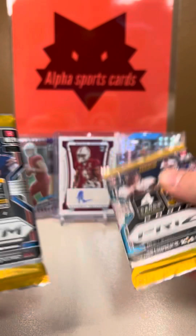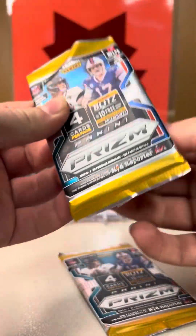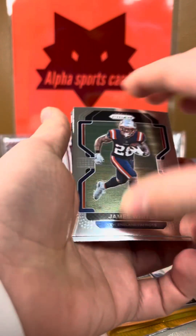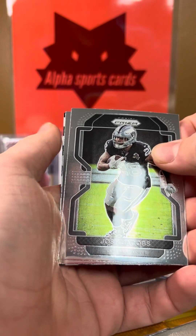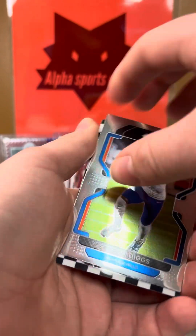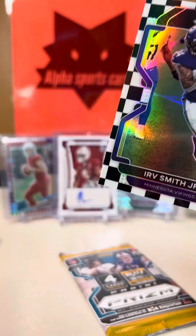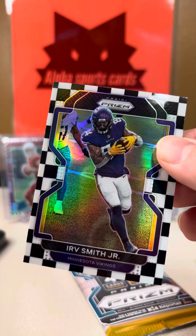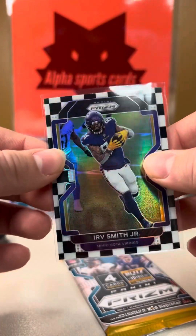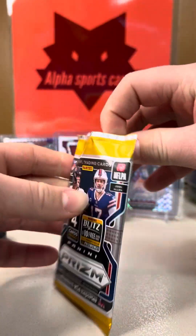These are probably our biggest packs by far — very nice packs, nice and matte. We're looking obviously for T-Law, that's probably the main one. James White, Josh Jacobs. Oh my God, we have a checkerboard! Checkerboard case hit out of Prism — please be T-Law. It is not a rookie I don't think, but checkerboard — this is massive. Irv Smith Jr. on the checkerboard. These are case hits, massive cards for the Vikings. That was an amazing hit — we have the Russ and the checkerboard.